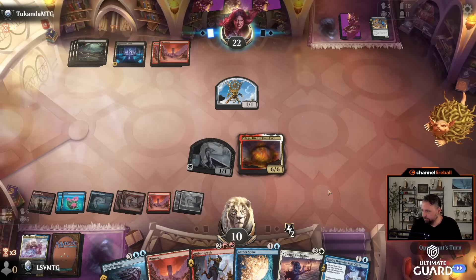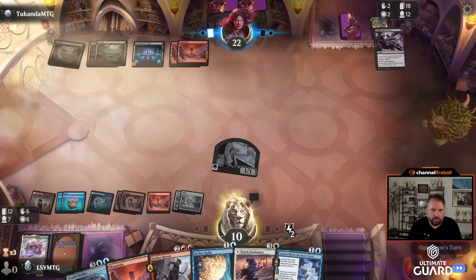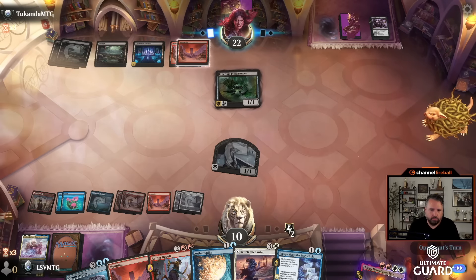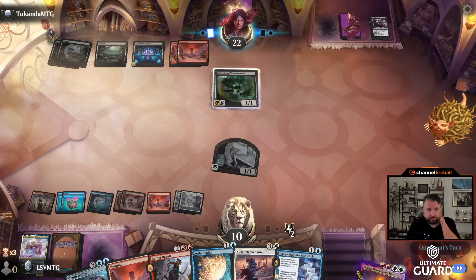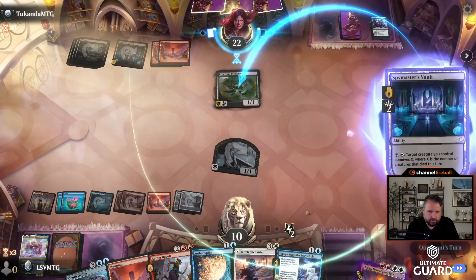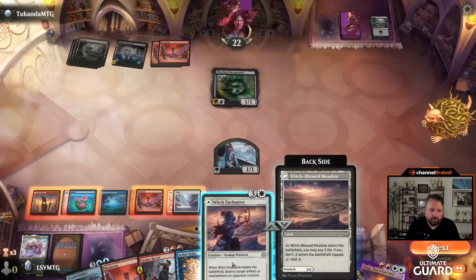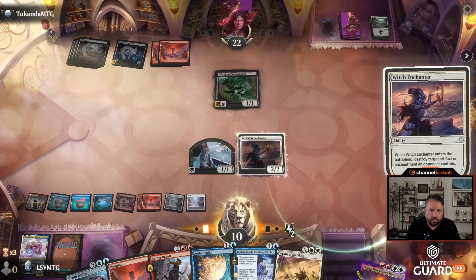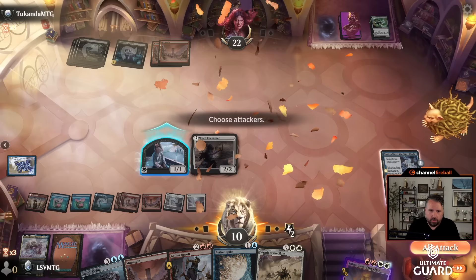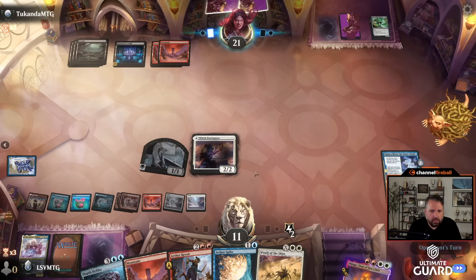I'm just gonna discard a couple cards, make a bunch of clues, then shuffle back in Genku, Wrath, and Unstable Amulet or something. I don't even think Act of Treason would do much. I'll just have to bring it back again. Ethereum Terramander — sure, that's a target for it. They're gonna connive. I agree — this deck is just busted. This is going to be one of the better decks I've ever drafted in this format. I don't even need to bring it back — I can just cast Witch Enchanter, eat the Terramander, and cast Tamia Meets the Story Circle.